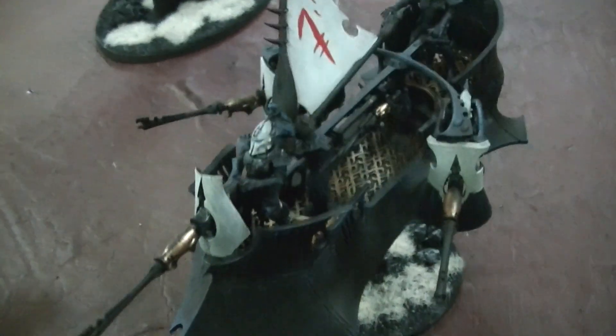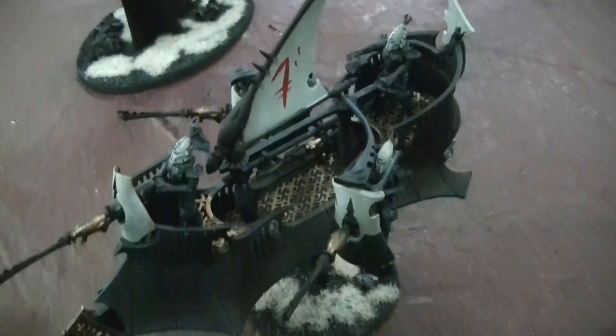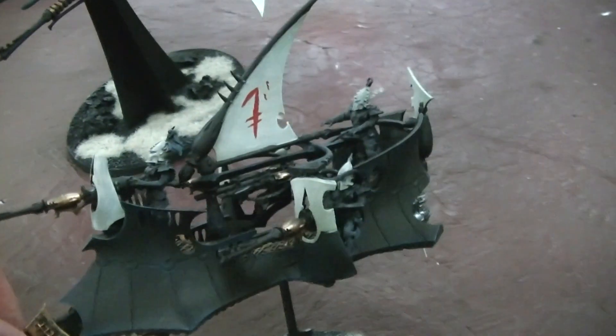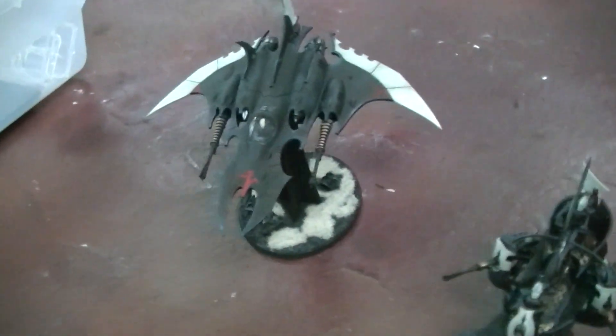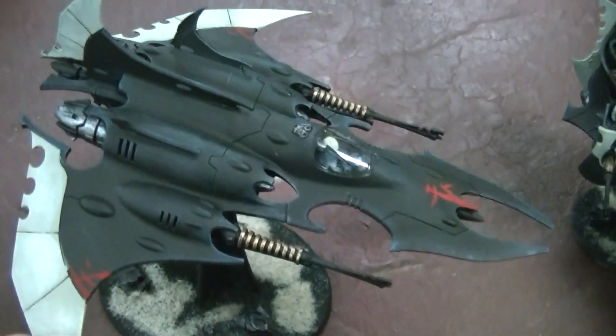There's some freehand on the vehicles. You've got two Ravagers — these are, of course, magnetized. That's kind of BTP standard; it helps with both breakage and storage. So a couple of Ravagers here, looking good. And, of course, this Razorwing.